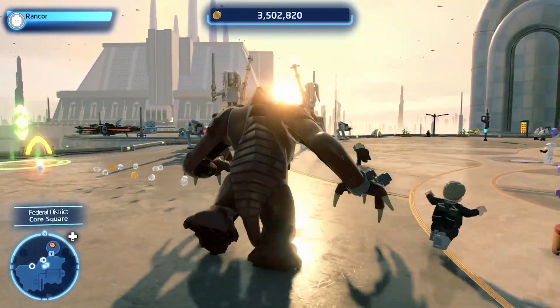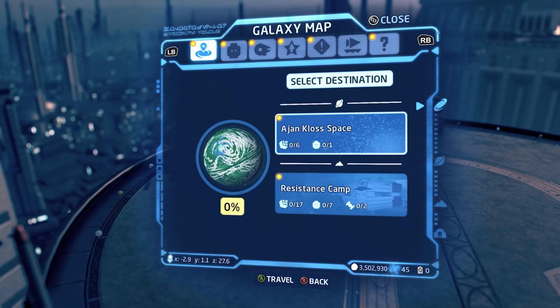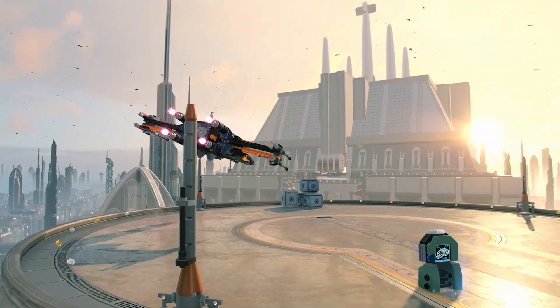The new footage now shows what it is like to travel to new planets. Just hop in your ship, choose where you want to go, and the game will take you there in light speed. There is not too much loading, which is cool to see.